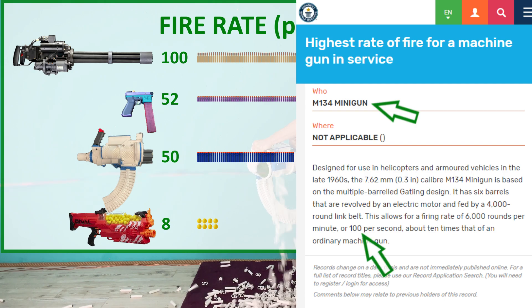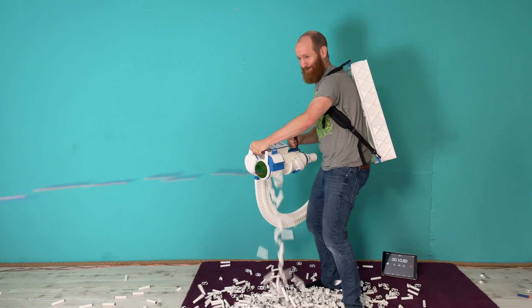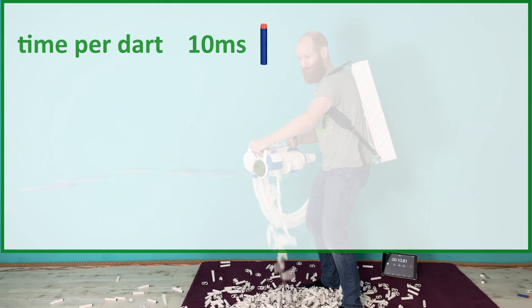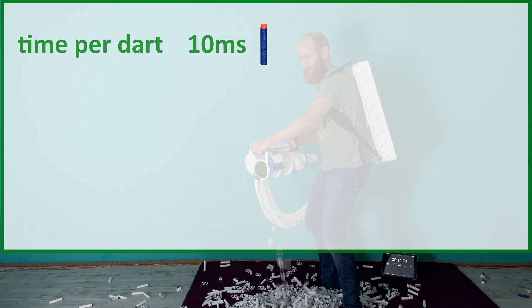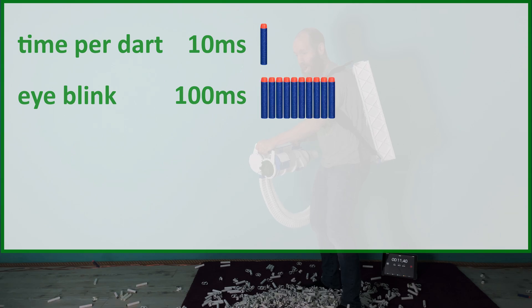When I developed my minigun, I had the distant hope that I could reach that ultimate 100 shots per second. That 100 per second is a really crazy value. It means that every 10 milliseconds, one dart has to exit the blaster. In the literal blink of an eye, there are 10 darts leaving the blaster.